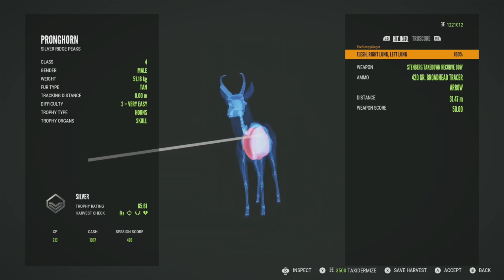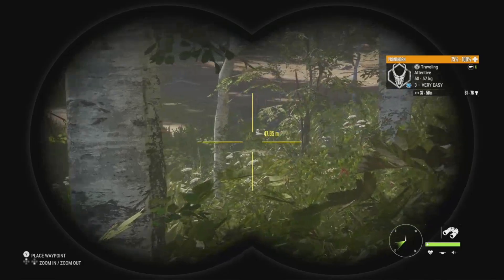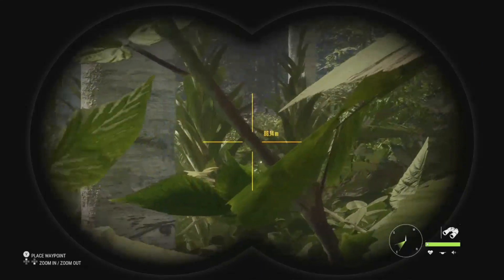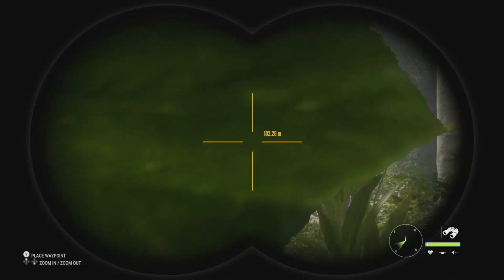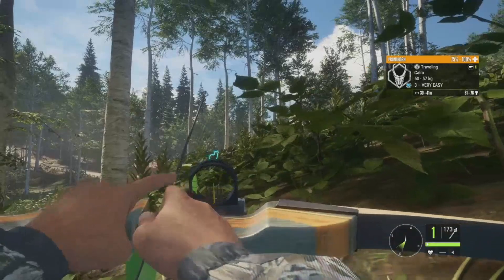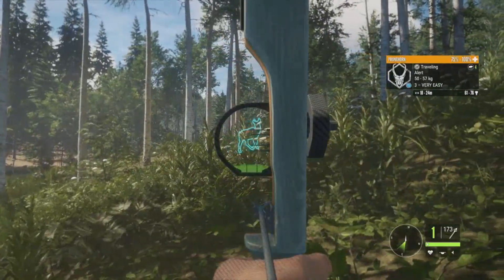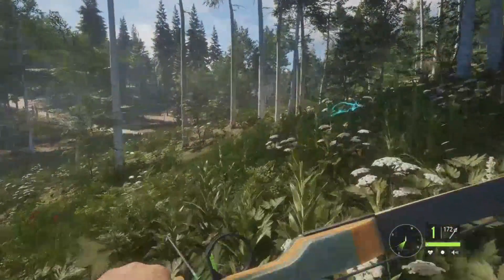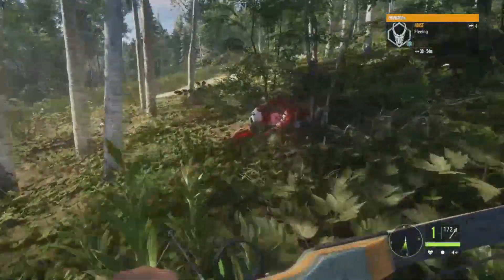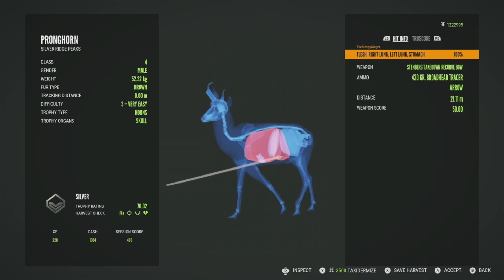We have another level three pronghorn, 61 to 76 for his estimates, with a level two nearby. I want to get the level three and then move on from pronghorn. This guy is actually coming right up on us — didn't expect that at all. Let's stand up, get his attention, he'll go alert, and we can take that shot. Got him! He's a silver at 70.02, got him in the right lung, left lung, and stomach — a bit low but we managed. That was at 21 meters.